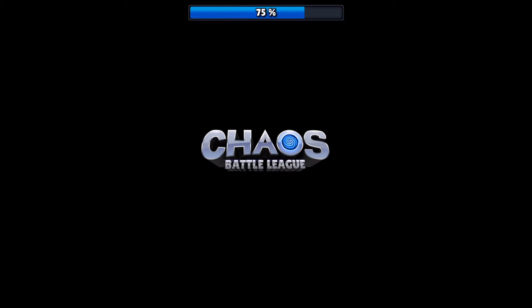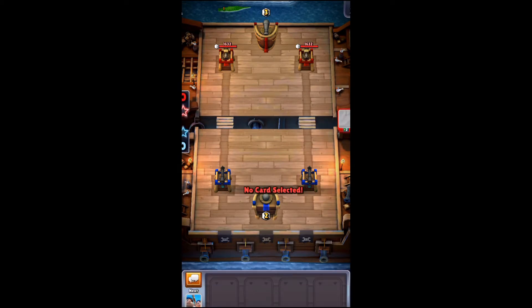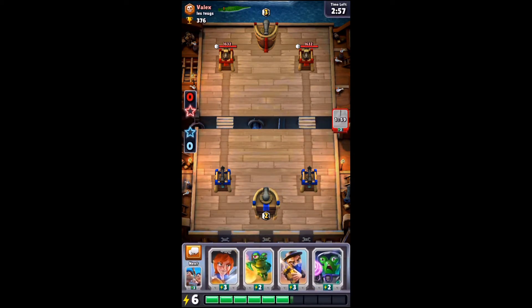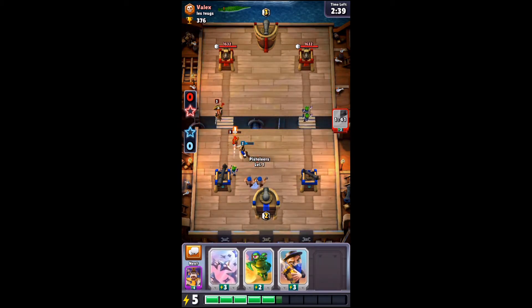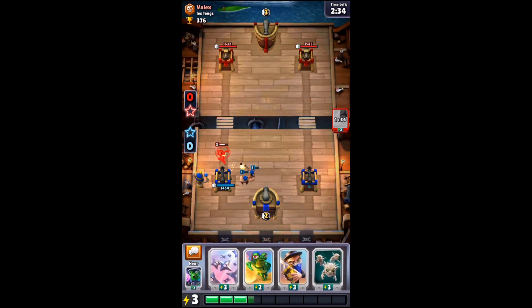We got right into a match, which is really nice. We're playing Valix from Lea Twig, so good luck. He doesn't play anything, so we're just going to split our Martians in the back. We'll go Cap'n over here, Pistoliers behind, and Pharaoh as well. He's going to get a shot off on that, but that's fine. Then he's going to Cannonball, which is going to take all that out.